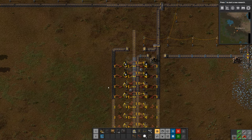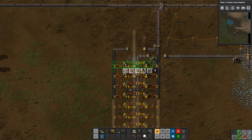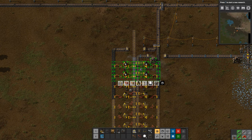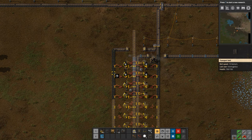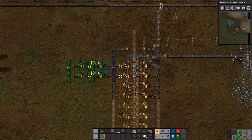One of the functionalities they added in 0.17 is copy and paste. What you can do, especially if you hit Ctrl C like you would imagine, and you do that for example, then it will make a copy of those and you can pop them down. I'm not actually going to use that because we've got our blueprint on the go.